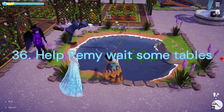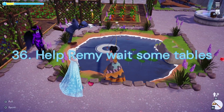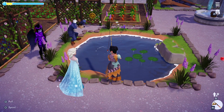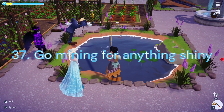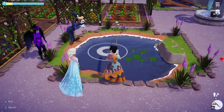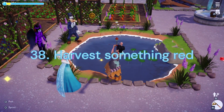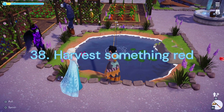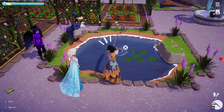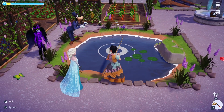Duty 36: Help Remy Wait Some Tables. Head over to the restaurant to feed another 4 Valley Friends. Duty 37: Go Mining for Anything Shiny. We will need to mine any 5 Shiny Gems. Duty 38: Harvest Something Red. For this task we need to harvest 50 of any Red Crops — that would be Tomatoes, Chili Peppers, or Bell Peppers.